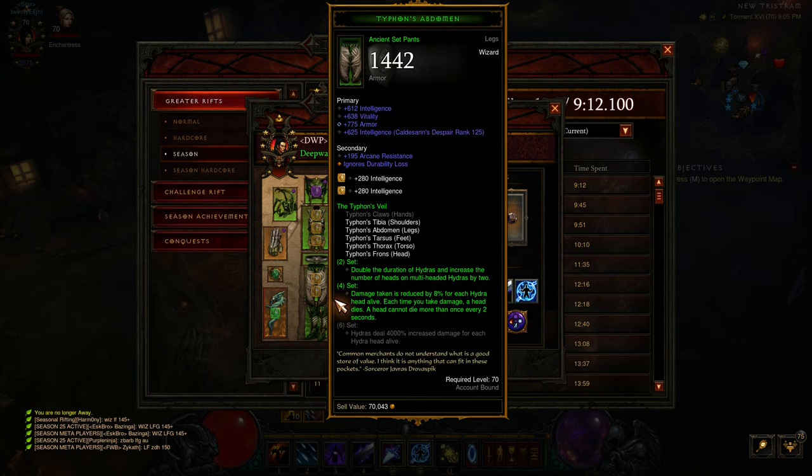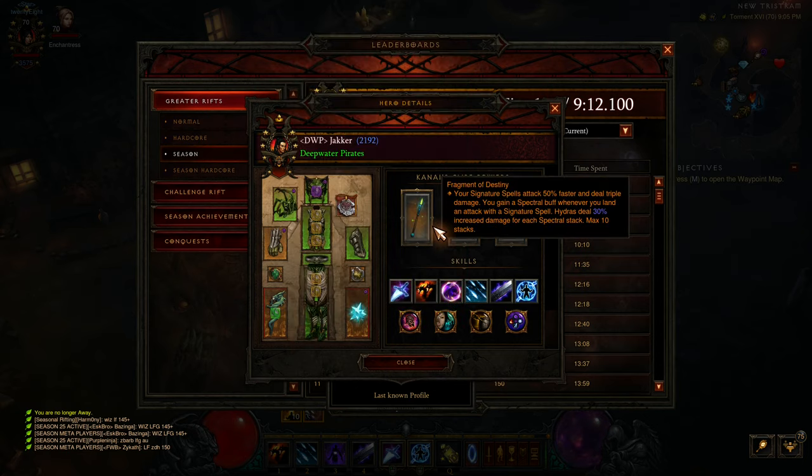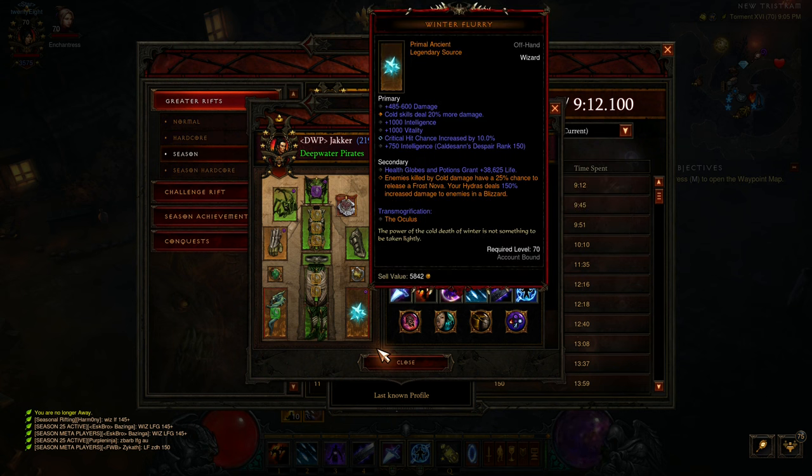You have six-piece Typhon, of course. Serpent Sparker and Fragment of Destiny — equip the best one and put the second best in the cube. This one is really difficult to roll well. Ideally you want crit chance, area damage, and hydra damage on this one. It's very difficult to find one with all three, even non-ancient, so just do the best you can.